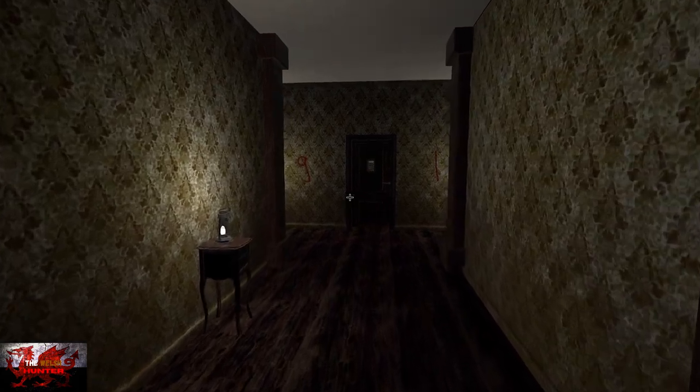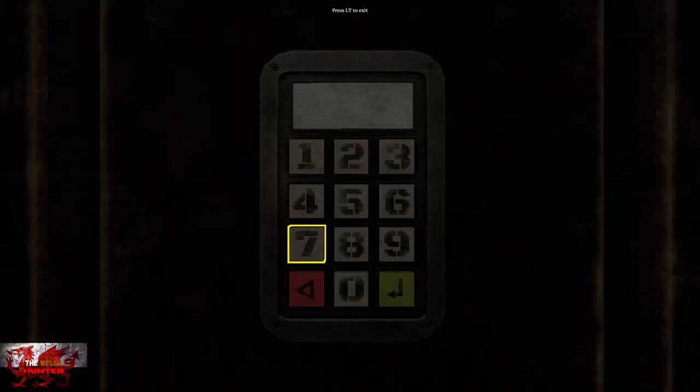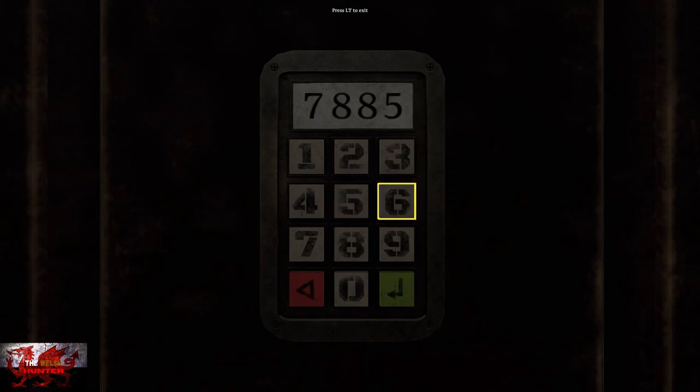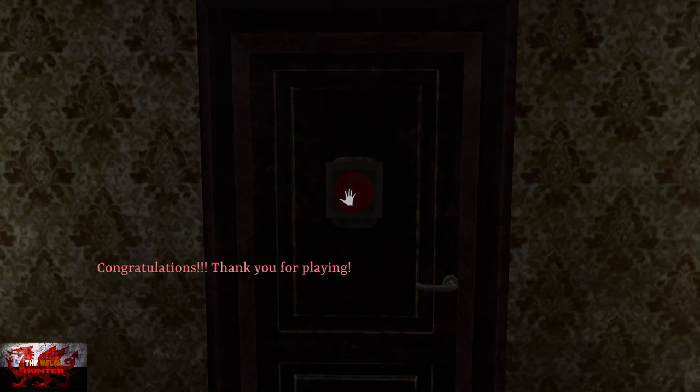Turn left and look at the next keypad — it's 3512. Green button, kablamo. Nip through the door again to go into the next room. Turn left and you're going to see a lit hallway. Go straight up to the door and type in 7885. Green button it. Press the red button and congratulations — thank you for playing.